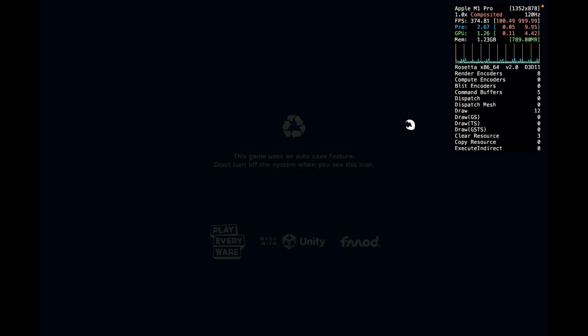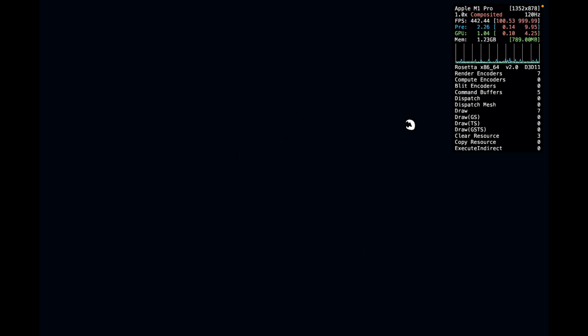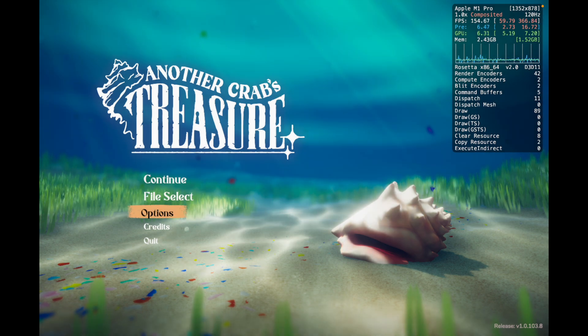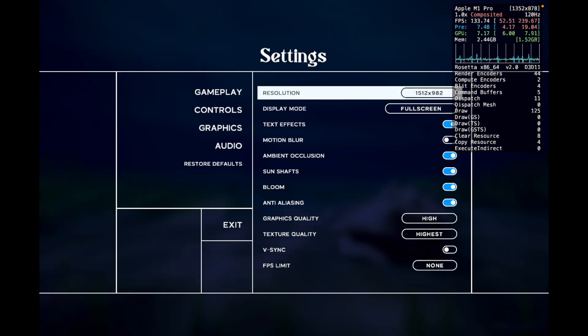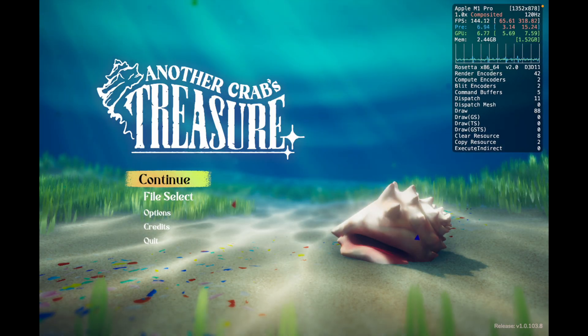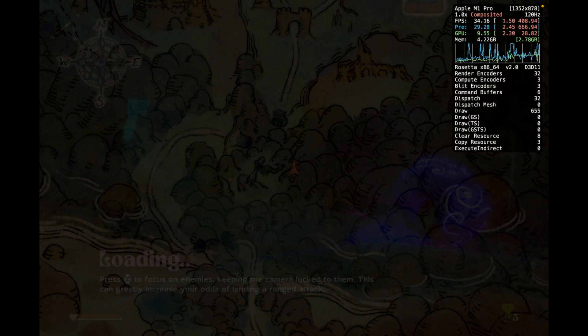I'll be launching this on version 2.0 of CrossOver after patching it with CX Patcher. As you can see, the settings are all on high except the resolution, but that can give us some clear performance difference.